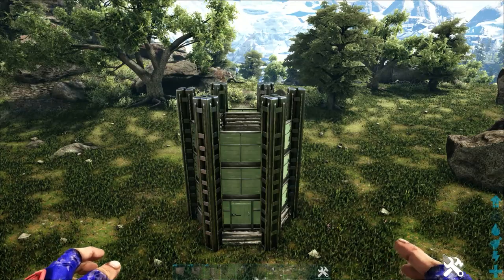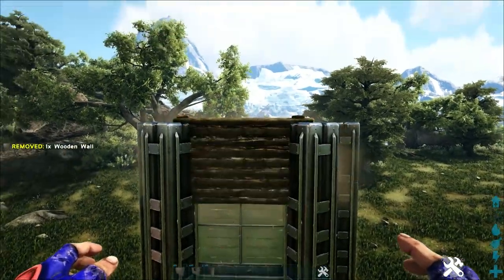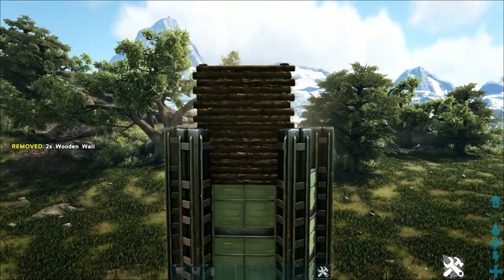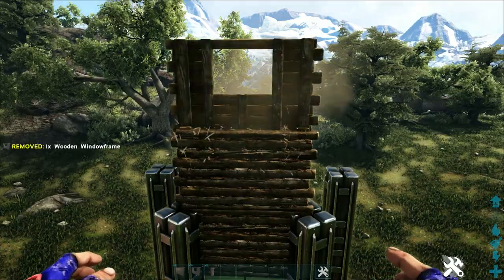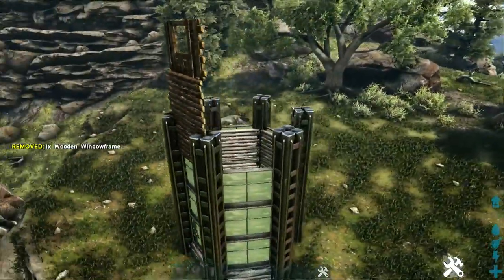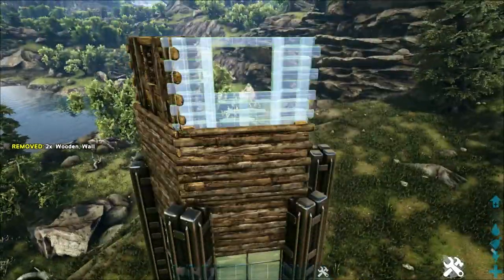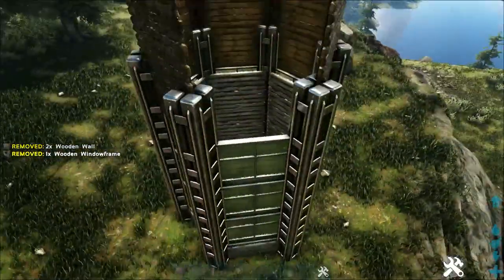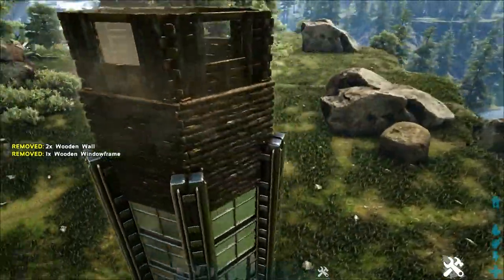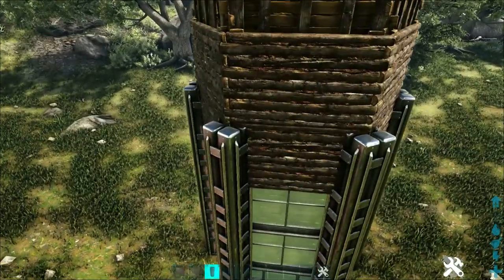Next, on top of those greenhouse walls, place two-high wooden walls with the dark wood side facing towards you. Then on top of those add a wooden window frame flipped around so the light side is facing you. Go around and do this on every side, then add two-high wooden pillars to each of our metal pillars.